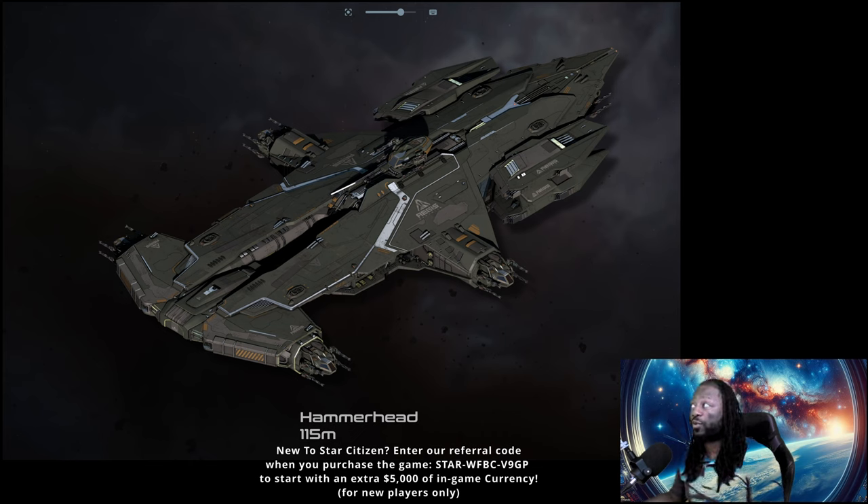If I bring two Andromedas I have way more missiles than in a Hammerhead — it could just be a massive barrage to the point where you'd use up all your countermeasures. And if I bring two Redeemers, my turrets will be putting down way more DPS than the Hammerhead's turrets — not to mention I now have pilot weapons too. The Redeemer also has the same shields as the Hammerhead, or at least the same capacity.